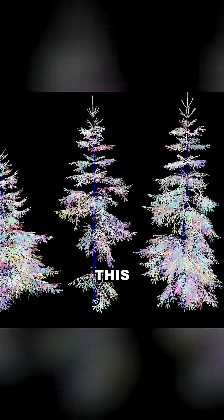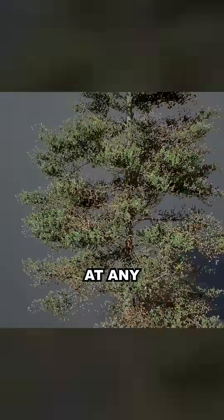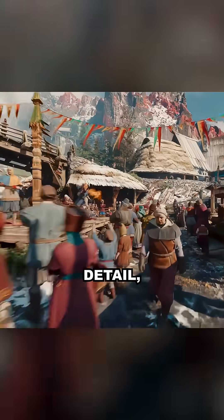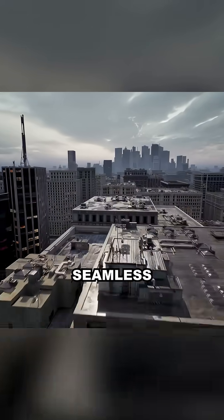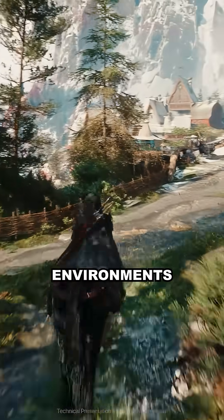Nanite completely transforms this approach. Artists create just one detailed version of each object, and Nanite smartly handles how it appears at any distance. When far away, Nanite shows less detail, but when you move closer, it smoothly adds more detail — all without any visible transition. No manual LODs, no hard transitions; therefore everything stays sharp, whether you're standing still or sprinting through environments like in The Witcher 4.